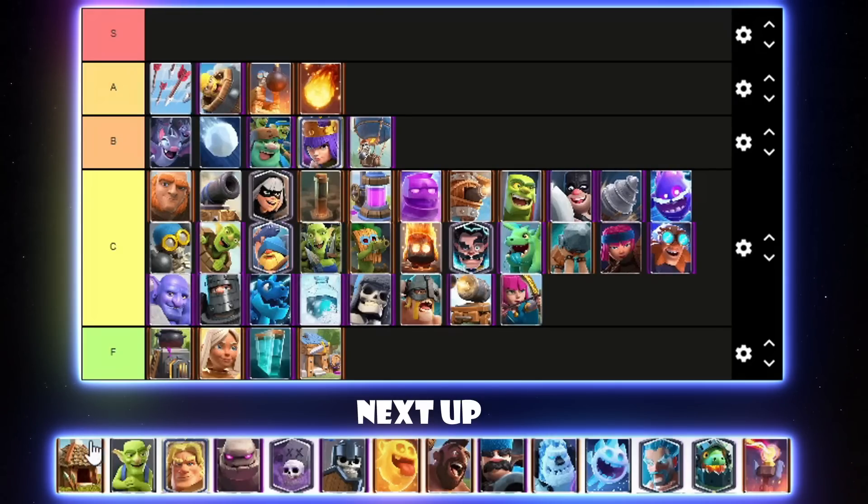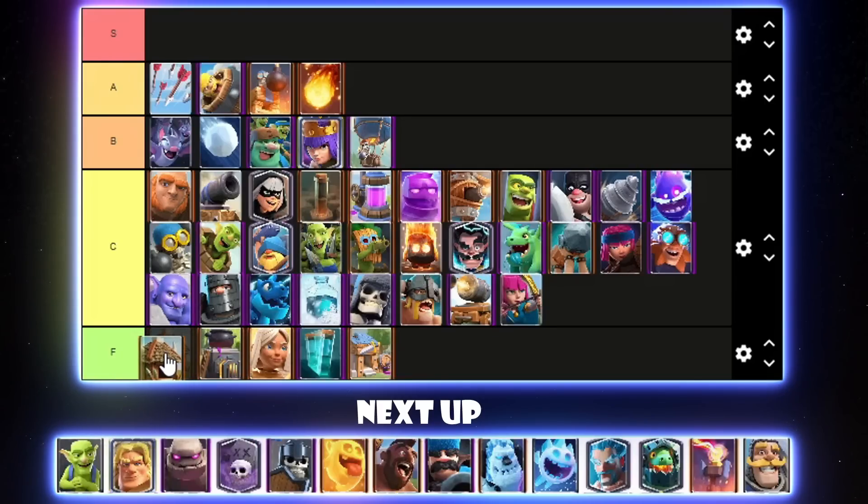Goblin Hut — there's a common theme among spawners where they can all end up in F tier. I'll put Goblin Hut right above Furnace because I feel like it's a little bit better. Maybe some weird Graveyard decks might use it, but they gave it a pretty heavy nerf for no reason when it wasn't even that broken — it was pretty good for some time and then they just nerfed it so heavily. I guess because it was a toxic card.